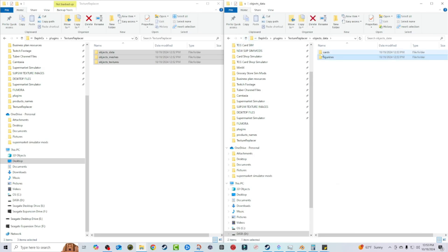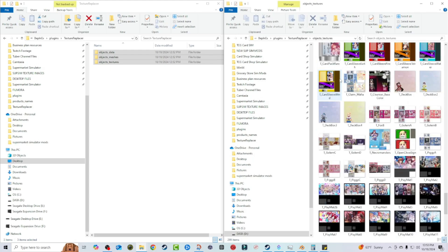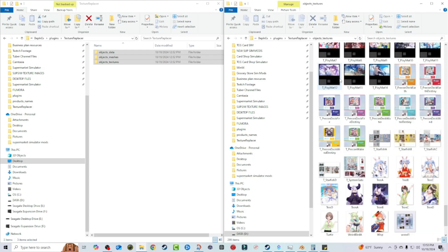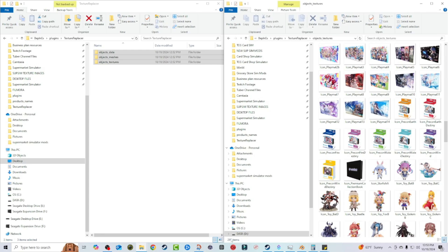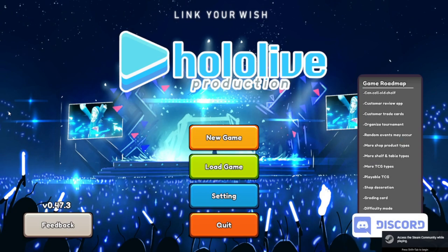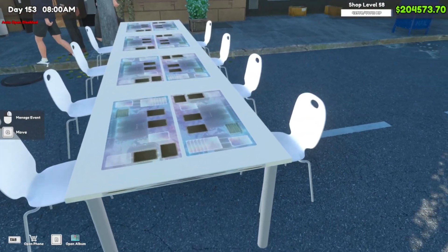Go to the hololive mod, Bepinex, Plugins, Texture Replacer, and you can see the three familiar folders are back. Drag them over into the Texture Replacer folder where the old ones were. Now we have new data, new meshes, new textures. It looks like they did add figurines and some different cards too, which is cool. The textures are obviously what you're really looking for — it looks like they definitely updated this. I'm interested to hop into the game and see what's new.